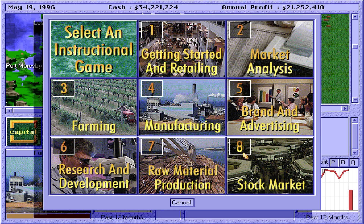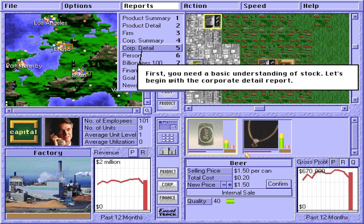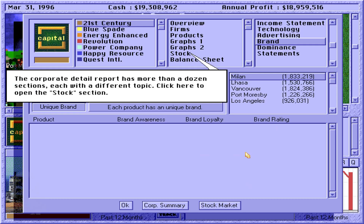Stock market. Most people agree that stock is an indispensable part of capitalism. In the game, the stock market lets you do most things that are allowed in a real stock market. Let's begin with the corporate detail report. The corporate detail report has more than a dozen sections, each with a different topic. Click here to open the stock section. The stock report has two sections: the first lists the shareholders of the corporation and shows their shares in a pie chart, and the second displays the stocks that the current corporation owns.